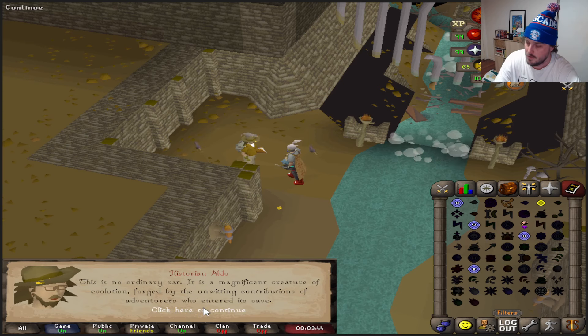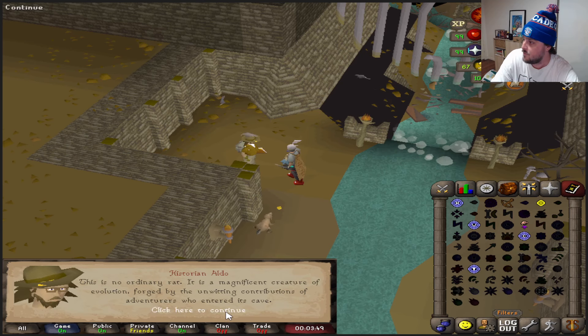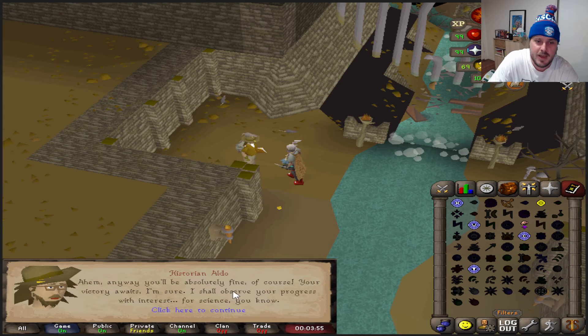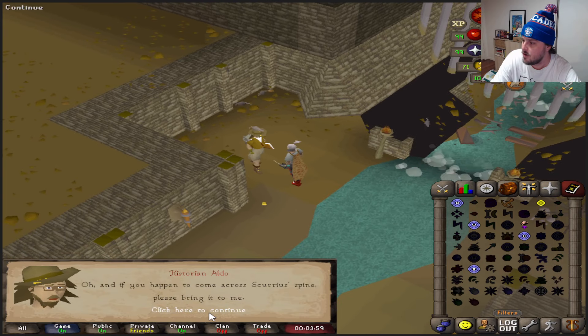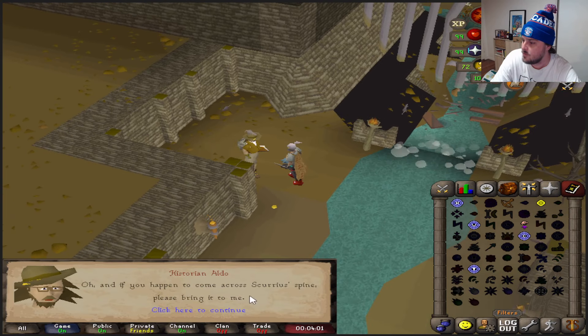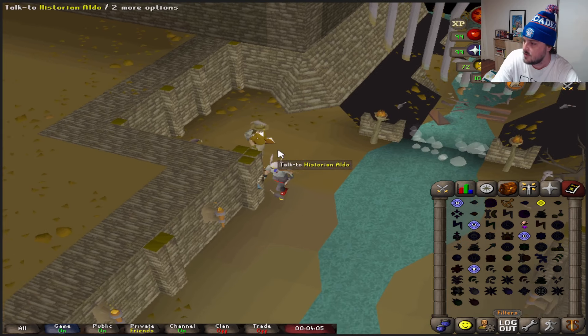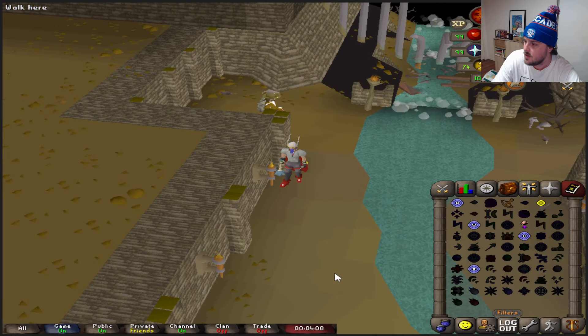Historian Aldo will make the rat bane weapon for you with the 50k fee, as long as you bring the rune mace and the Scurrius spine. I'm not really sure why you'd want to do it that way — maybe if you can't make it with smithing as an Ironman. Anyway, that's one way you can make it. Let's get straight into the combat achievement.